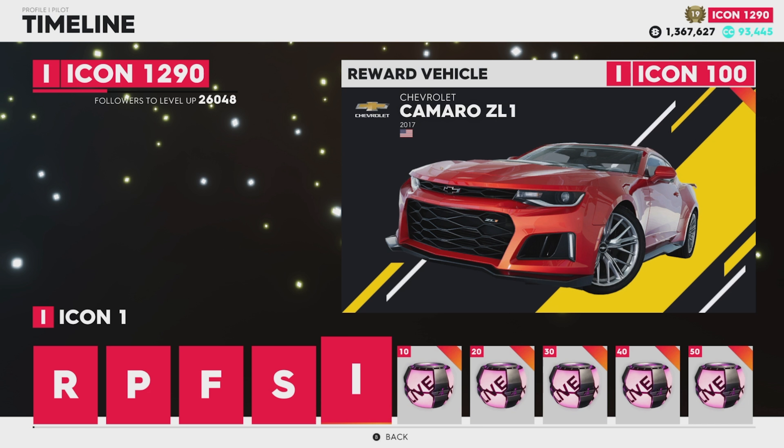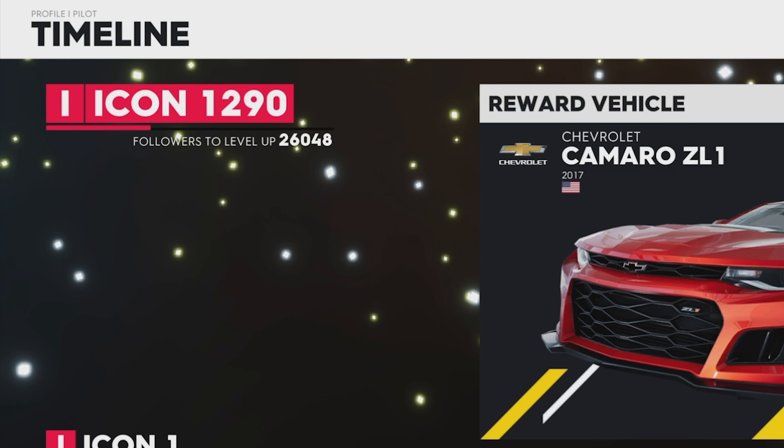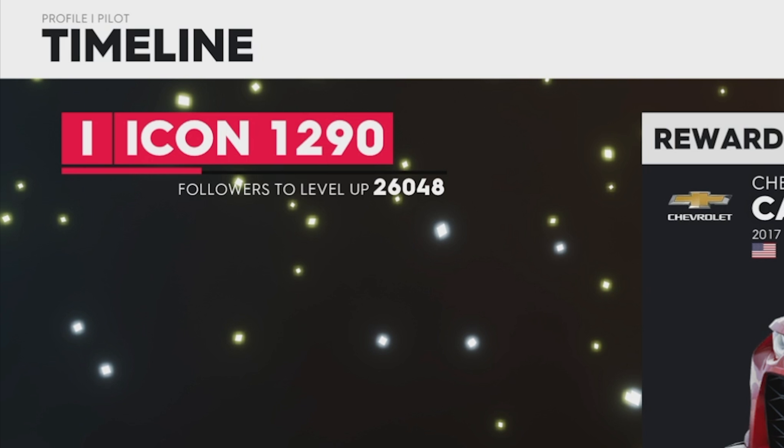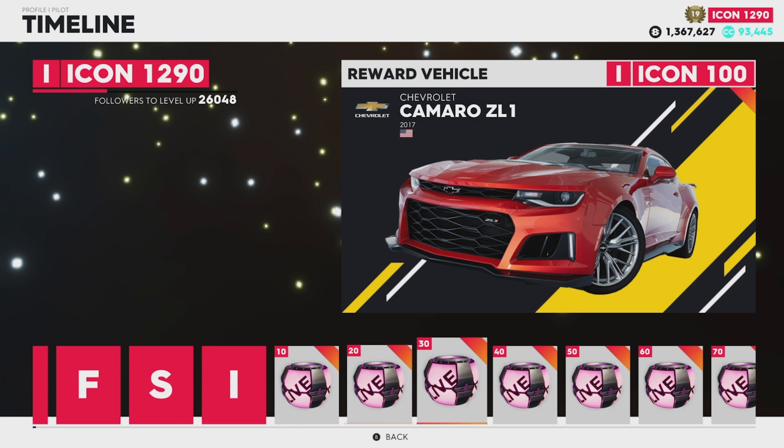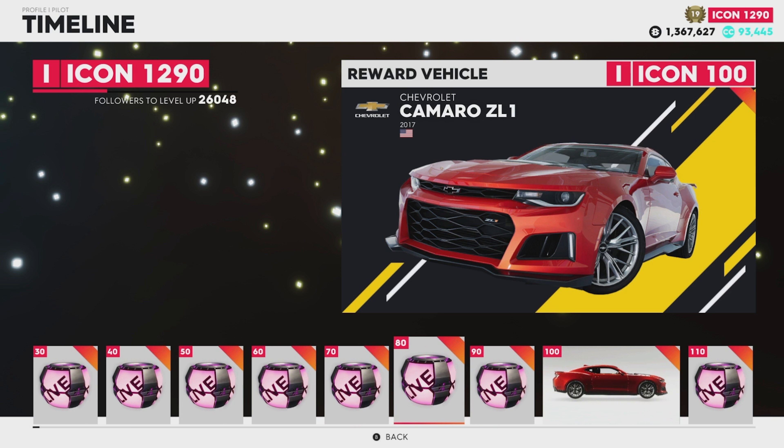Icon is where you're trying to get — as soon as possible, because you start to unlock the ability to do certain things. Once you get past Icon, you get a number next to your name. If you can see on the top right of the screen, it says Icon 1290 — that's my current level, meaning I've leveled up past Icon 1290 times. On the top left, I need 26,048 followers to level up to 1291. The levels keep going until you reach Icon 9999. I have 19 days played and I'm at 1290, but I'm not focusing on followers — I'm just playing the game.